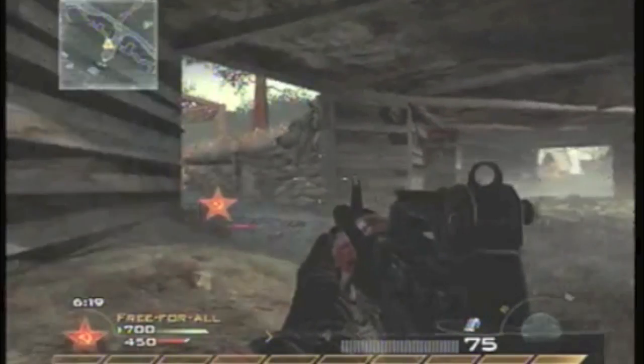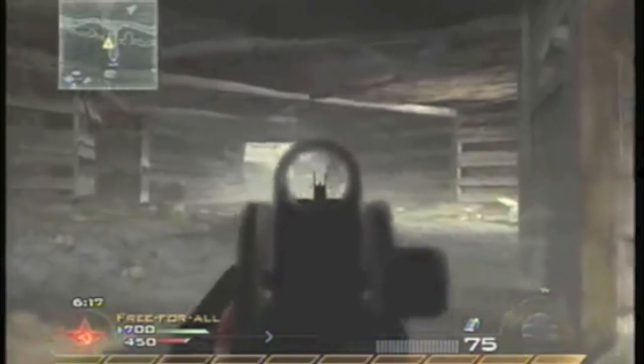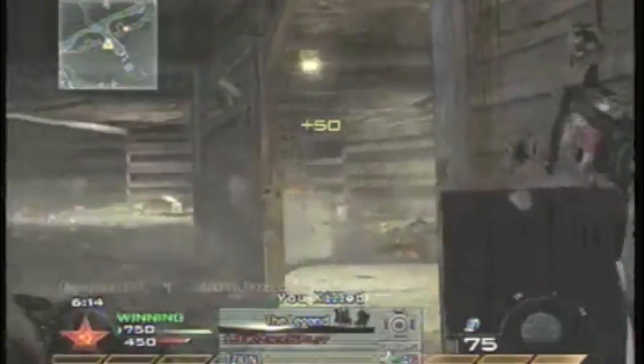If you're going to try to control a big area like this, you always want to put down claymores. You always want to have a little buddy to help you cover one door.